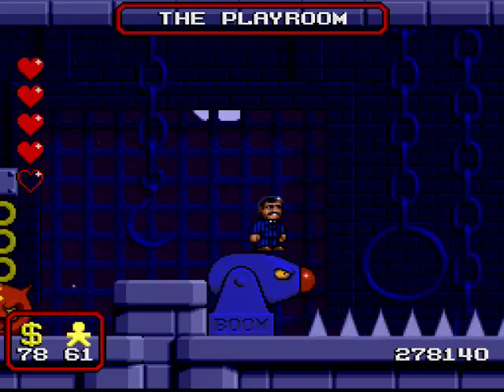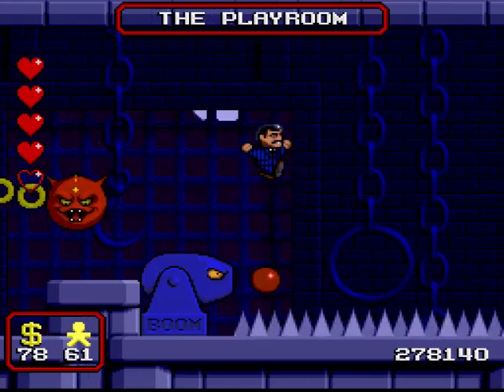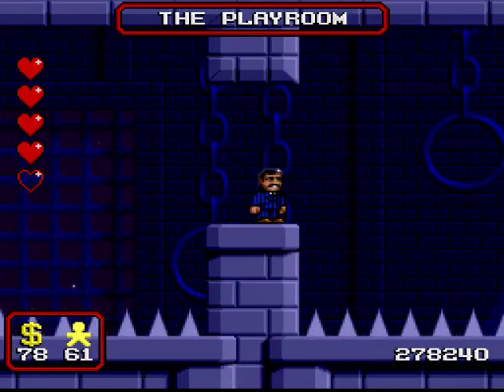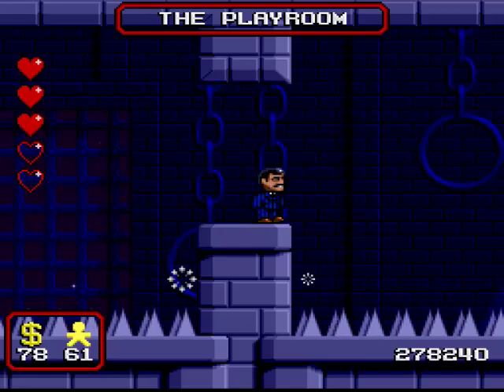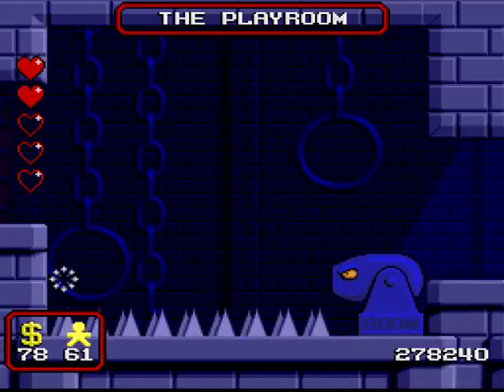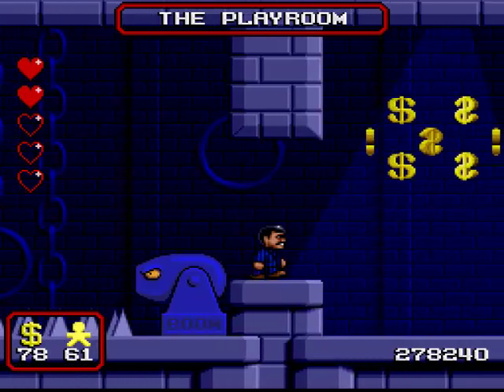And now we come to the most annoying set of jumps in this area. You have to time this perfectly. First of all, jump off this cannonball to get here - there's actually a cannon over to the right that will not fire until you trigger it. You trigger it by jumping over to the right. You can also just jump in the spikes and take a hit that way. Whatever works, I guess.